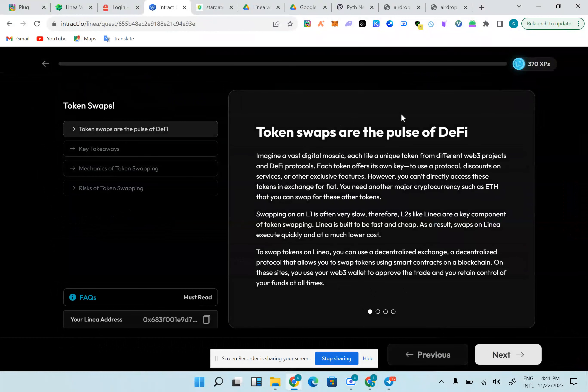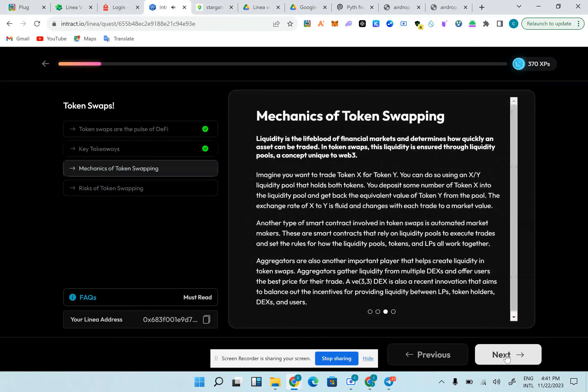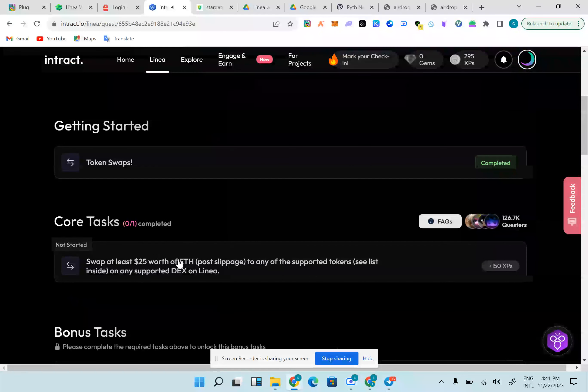Token swap is a part of DeFi — virtually buying and selling, that's what a swap means. Token swap allows you to leverage DeFi opportunities that many different protocols offer, like token swapping. If you're already familiar, you could just click next and we'll come to the core task.